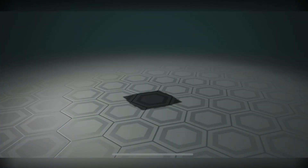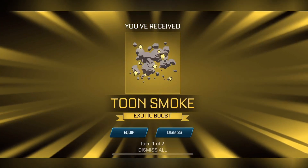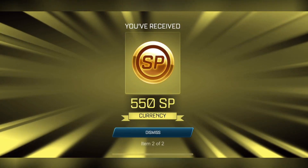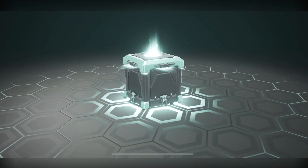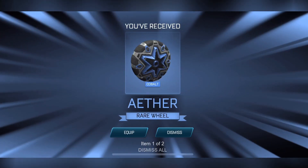Let's open our next present here. We've got an exotic — toon smoke. I think that is a Rocket Pass default item. But 550 coins and an exotic. So far, this has probably been my best opening. And some cobalt Avers — I know they're rare wheels and I'm not going to lie, I think they look pretty ugly, but they are painted wheels.